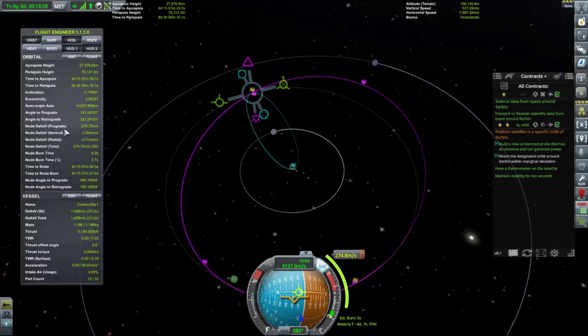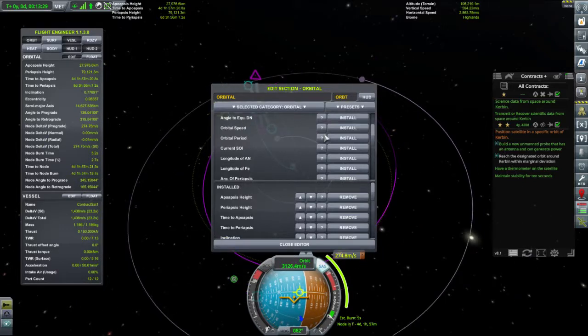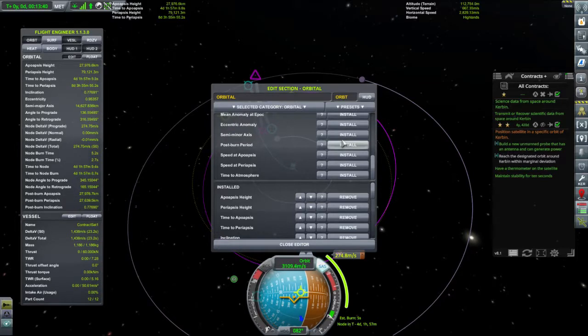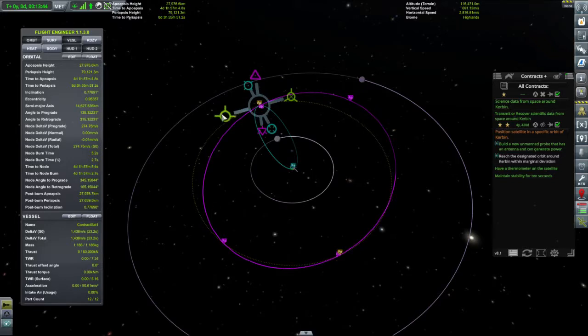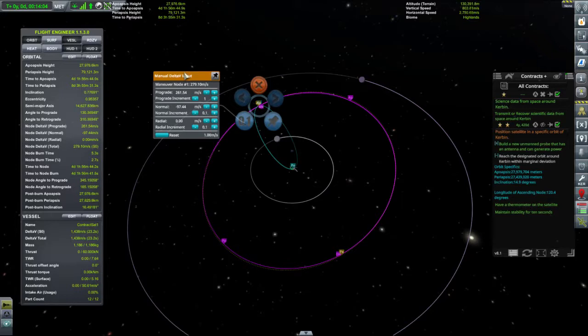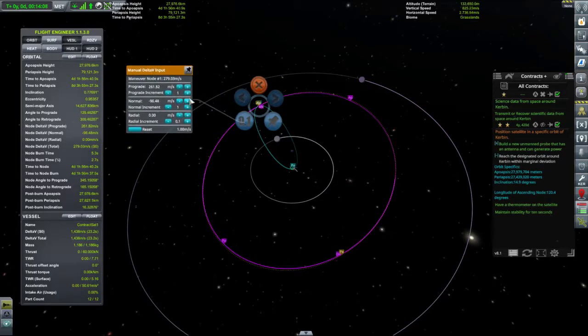Delta V, normal rate of total delta V, node angle — edit. Post burn apoapsis, post burn periapsis, post burn inclination. Close editor. So we need to be out at 27.9 by 27.4 — so that's close enough. Post burn inclination: 14.9. So it's the radial we want. Let's call it 15 and 27.9 by 27.4.